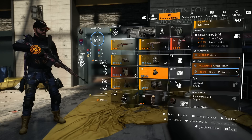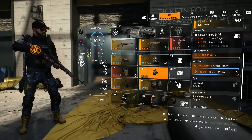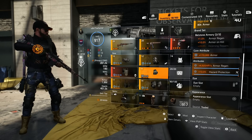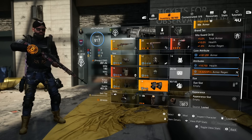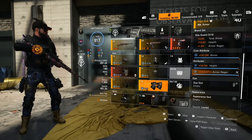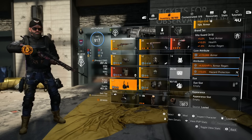Taking a look at the second Bellstone Armory piece, we get armour regen and armour on kill from the brand set, and they are maxed out — armour, armour regen, hazard protection. Down to the knee pads, the second of the three Gila Guard pieces — armour, health, armour regen. Then over to the holster — armour, armour regen, and hazard protection.